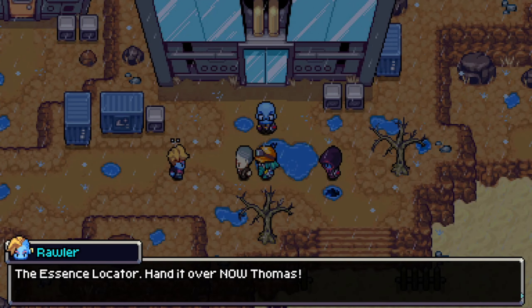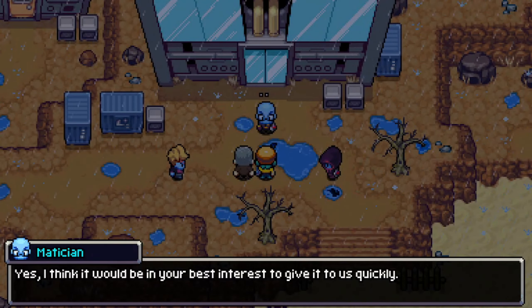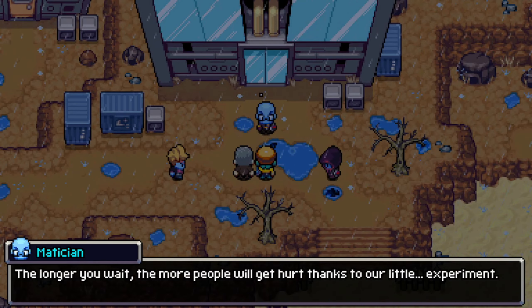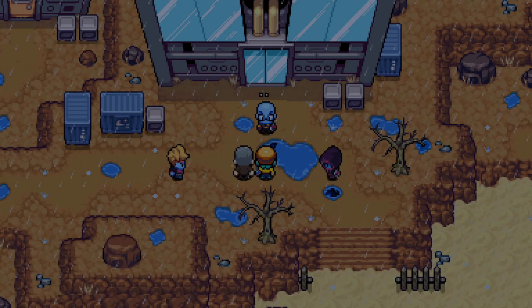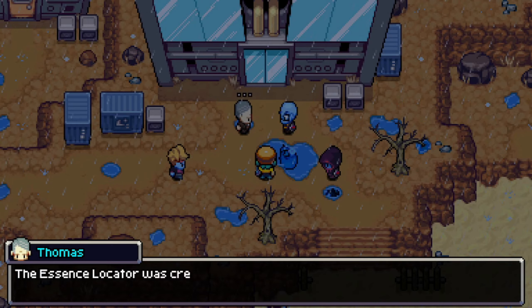The less you know about us, the better. Fanto. Roller. And Metician? The essence locator — hand it over now, Thomas. Yes, I think it would be in your best interest to give it to us quickly.